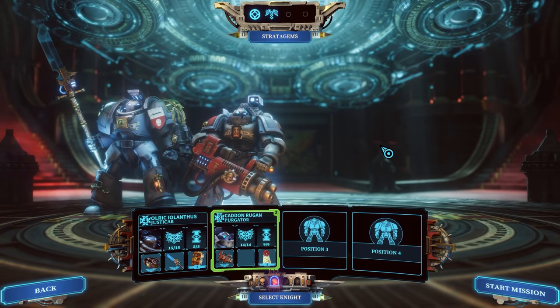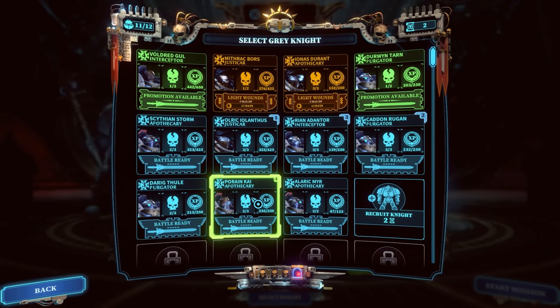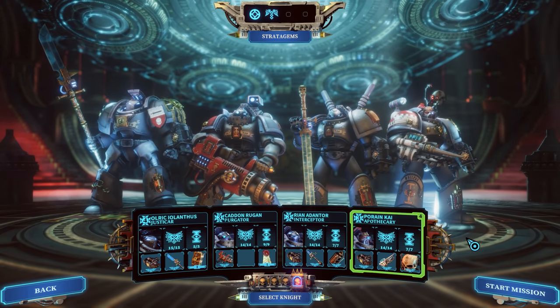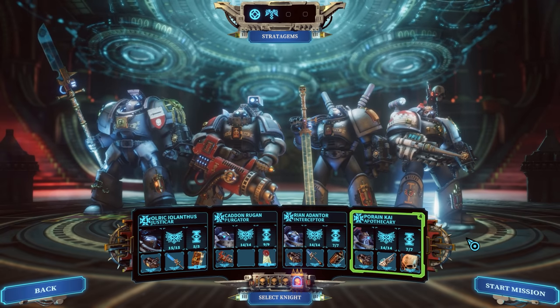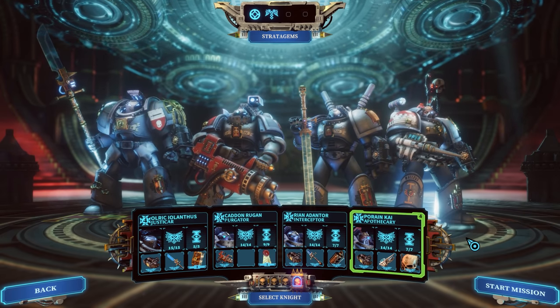Having one of each seems to be the way to go, but sometimes that's not always possible. I'd say at least try to always have a justicar for damage dealing and executions, and always have an apothecary for the healing — the other two slots are a bit more optional. I've tried double purgator squads, double interceptors, double apothecary, double and triple justicar, and none of it seems as effective as just having good old one of each.